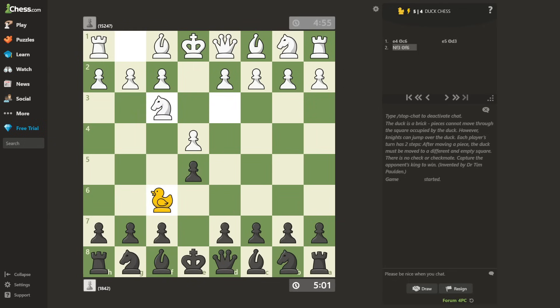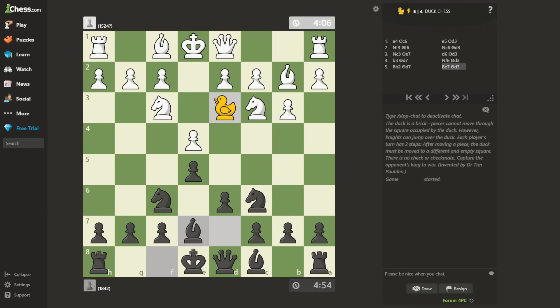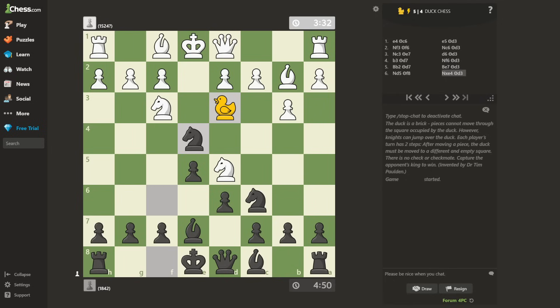Knight F3. Knight C6. I'll speed you through the opening. Knight D5 — the very first blunder of the game. Knight takes E4. Knight takes E7. Queen takes E7. I consider knights to be better than bishops in this variant, so this should be a relatively good trade for me. We are off to a very good start.